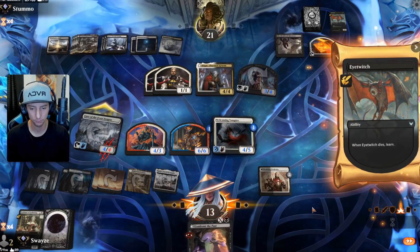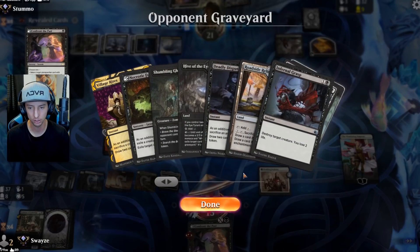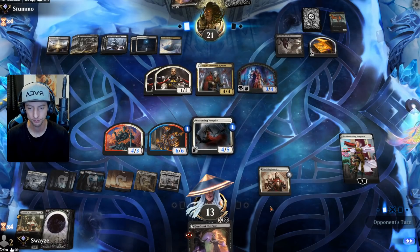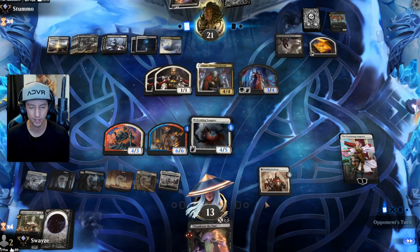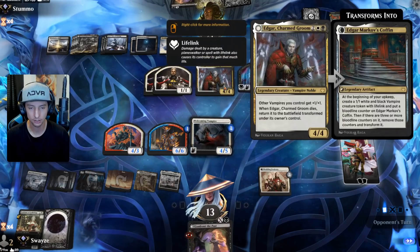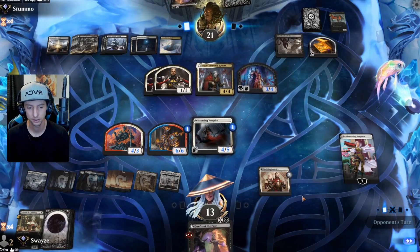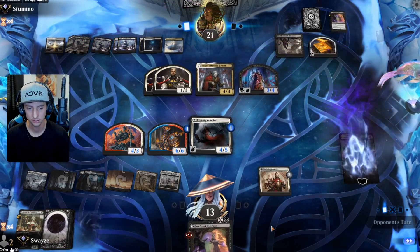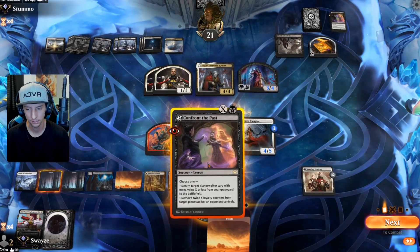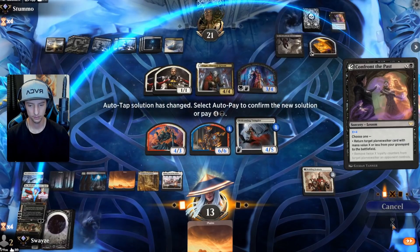They're probably going to grab a Mascot Exhibition. Oh, they're not — they grab a Confront the Past even though their planeswalkers are all gone. They plan on using that on my Wandering Emperor, which is fine because I get it right back. I could really use a Sorin though — I feel like our draws haven't been phenomenal. Edgar is really the only thing that could draw me cards with the Vampire since we've already got the Wedding Announcement fully stocked. They waste a turn taking care of that — we get it right back.